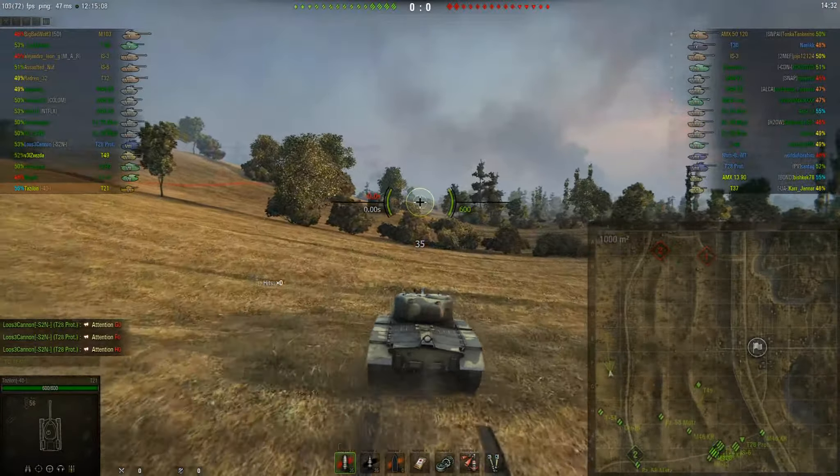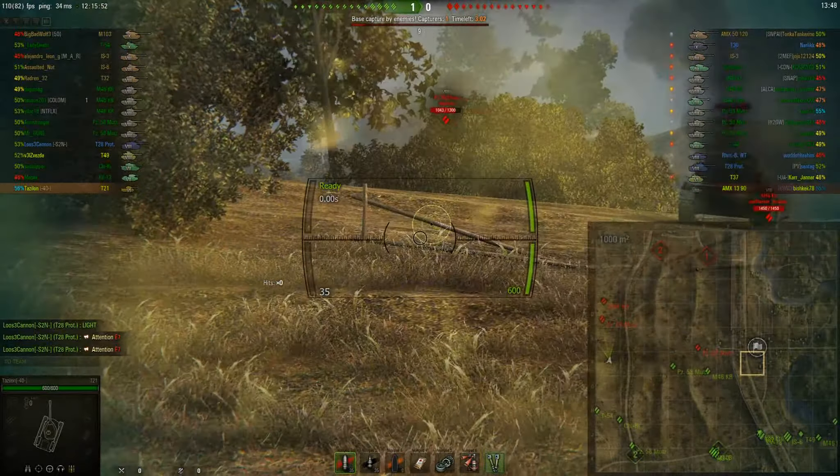So with the T-37 over here, we should have a view range advantage, a vision control advantage on the west flank. Unfortunately, I don't have a lot of tanks over here to snipe, and I start getting targets, so hopefully the red dots attract more predators on my team.